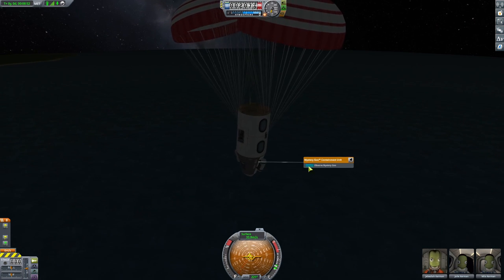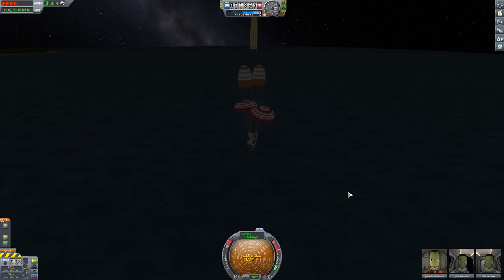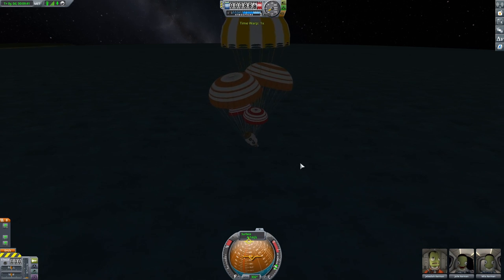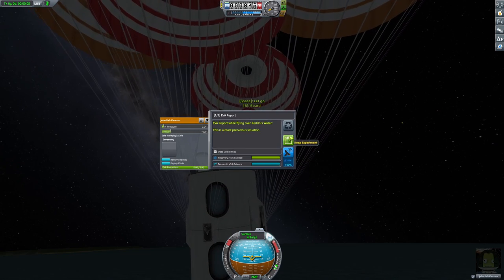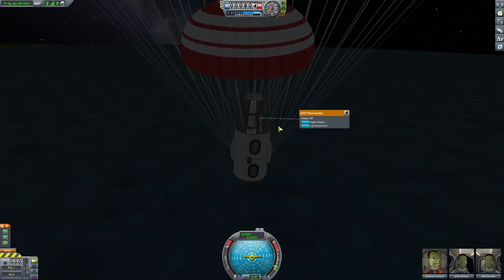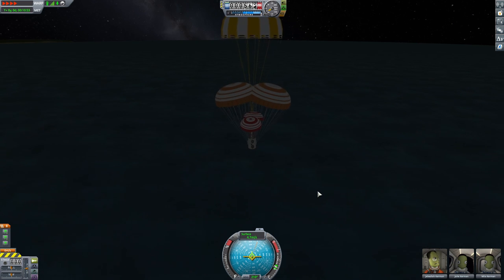We'll do a crew report — nothing. Check the goo — nothing really worthwhile. We'll wait until these parachutes completely fully open. Come out, come out, you can do it. Okay, now everything's fully open. I should be able to do an EVA report here — this is kind of funky. Keep that, and then we can get back in. Wicked! Awesome. I said those weren't worthwhile, so let's just make it all the way down to the ground. Those are little tricks you can do as soon as your parachute opens — you can get the extra little bit of science here and there. Every little bit counts.